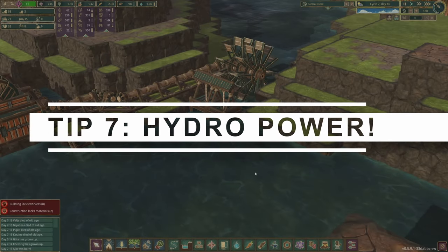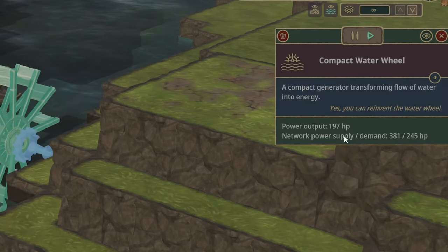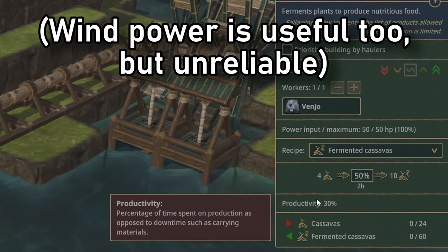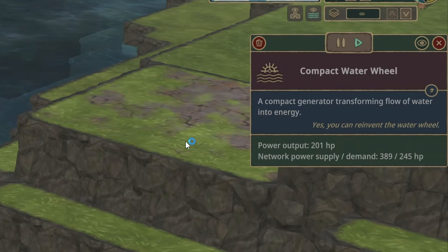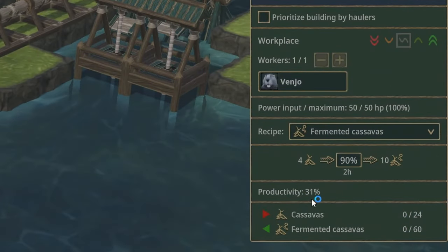Speaking of power, the flow of water directly affects how much power your water wheels generate. The faster the flow, the more power that water wheel will deliver, increasing the productivity of the buildings being powered. So narrow channels of fast flowing water will deliver far more power than a slow moving wide river, especially if the water is running downhill. And watch out for bends in the river, around which your water wheels may hardly turn at all.